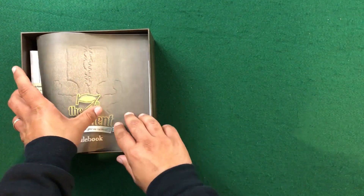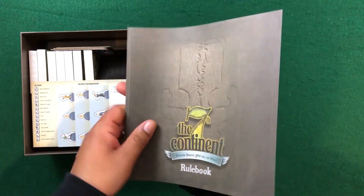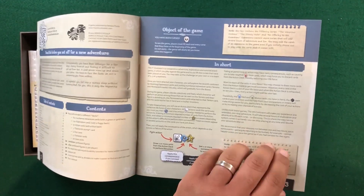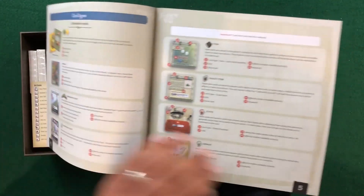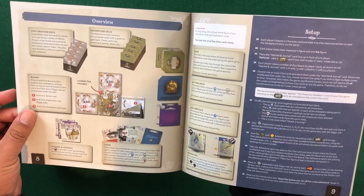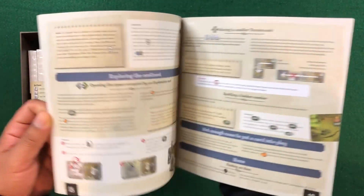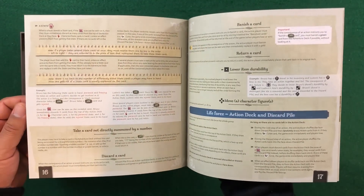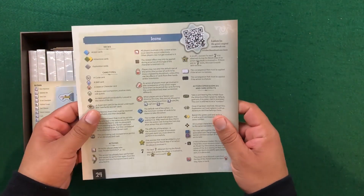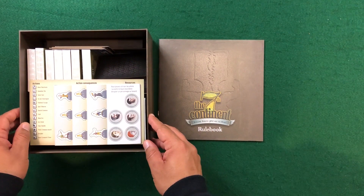Now we've got the rulebook. The rulebook doesn't have a glossy feel or anything like that — it feels a lot more like paper, and that's something that I do like because it's like a notepad. I feel that it works well with the theming of the game in terms of questing around this continent — your rules are just on a sheet of paper instead of some fancy rulebook with high production value. I do like the layout, and there are some nice references on the back.